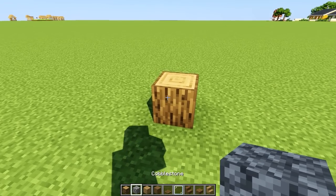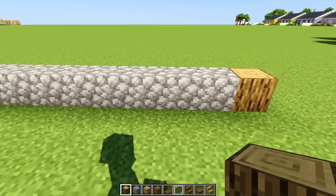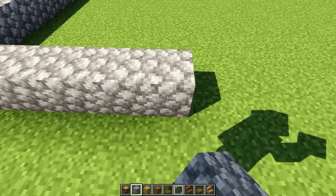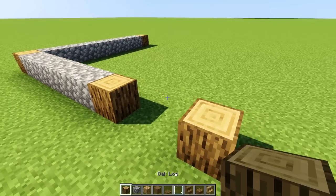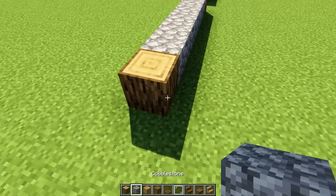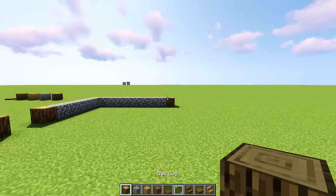We start with an oak log and then using cobblestone take it out by one, two, three, four, five, six, seven and eight, and on the end another oak log. This is gonna be the front of the house. Then using cobblestone take it out by one, two, three, four, five and six, then oak log, jump away two tiles, and on the third one add one more oak log, then one, two, three, four, five and six more cobblestone and oak log.